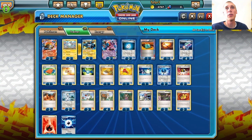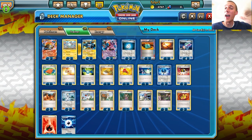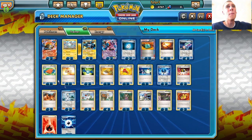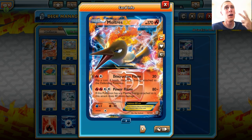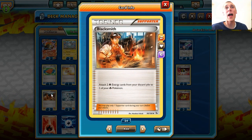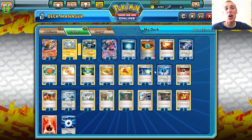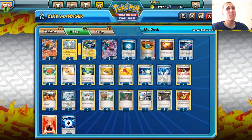The 4 energy attack is not going to be too bad, and let me explain why. Because we have Fire Energy and Plasma Energy in this deck — 7 and 4 of those. We have Colorless Machine, which will allow us to do some energy acceleration on the Moltres EX. We have 3 of those. So we have that energy acceleration there, which is amazingly good. And we can use up to 2 Plasma Energies for Power Flame.